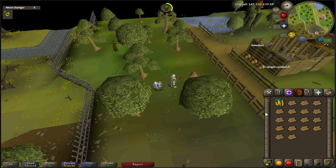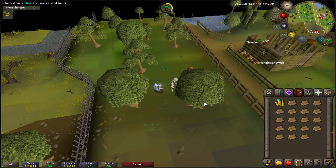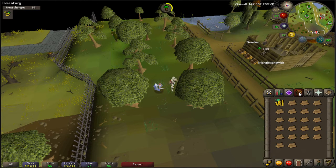I'm 85 agility, which might make a bit of a difference. Even with full graceful at say 65 agility you might still run out of run energy, but you will not be running out anywhere near as often as you would without graceful, so I'd highly suggest it. I'd also bring a teleport method like a ring, unless you just want to use the home teleport, so you don't waste inventory space. And obviously don't forget your money, because you need that for the planks.